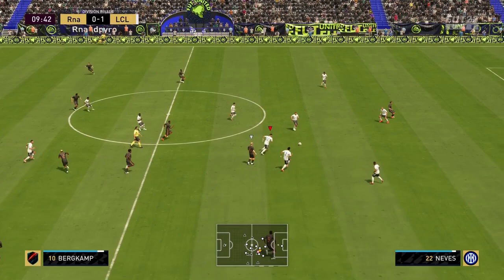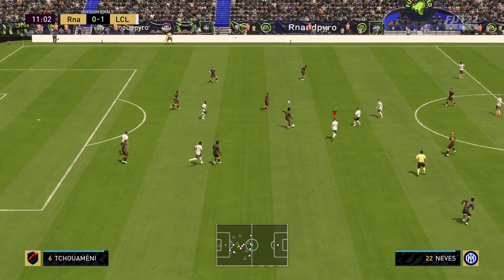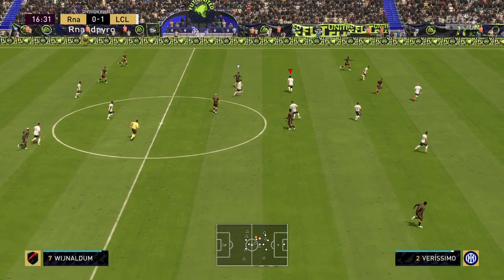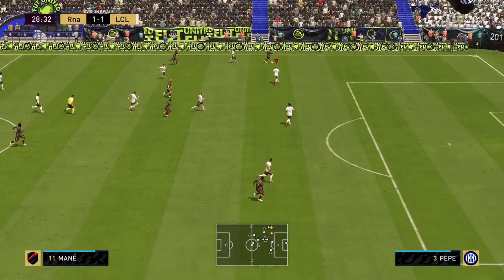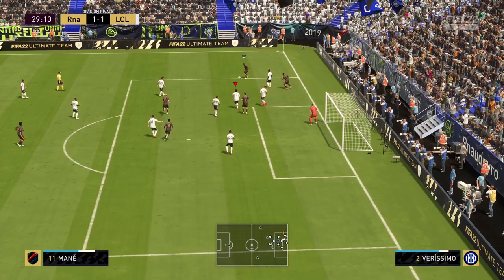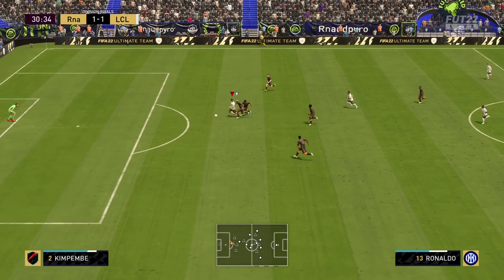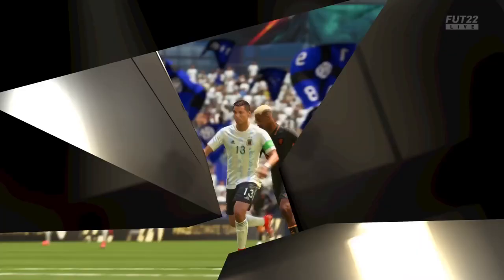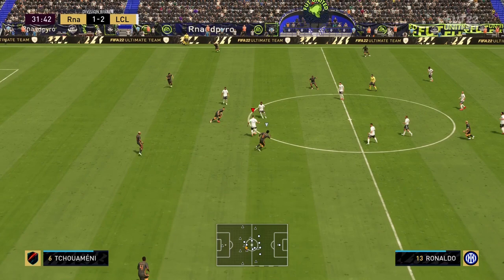The pace is definitely there. Verisimo feels really fast — good AI blocking, good reactions. He feels really good side to side movement. Covering that pass to perfection and we're on the counter — great pass to Ronaldo. Can he get it? Yes! Cristiano Ronaldo puts it in the back of the net! That is what you love to see — defense turning into offense. We're up 1-0!